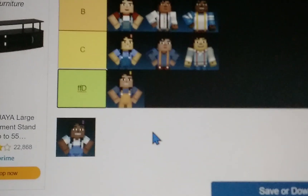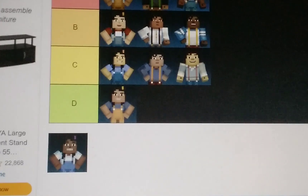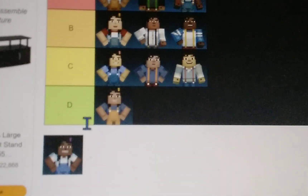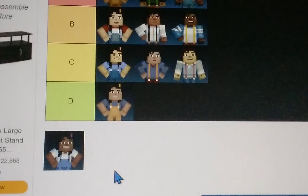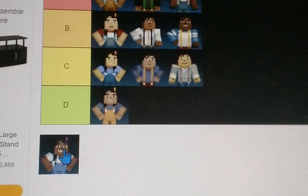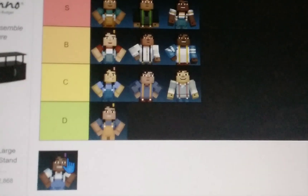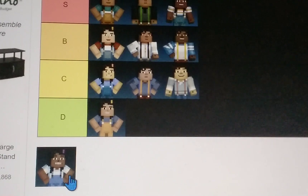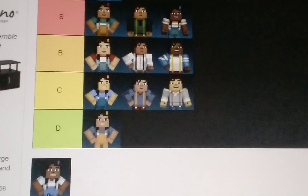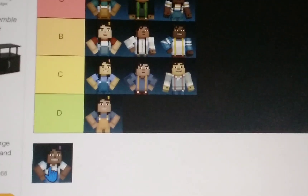Alright, so we got the last Jesse. Remember, these are opinions — please don't get offended if I choose something different than your opinion. Let's see: this Jesse has olive green eyes, dark skin, black hair, a purple hair clip, light blue overalls, and a big white shirt.